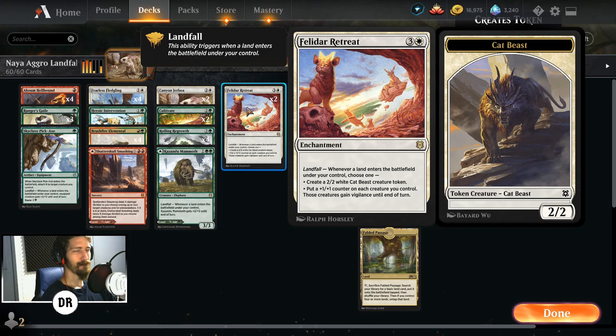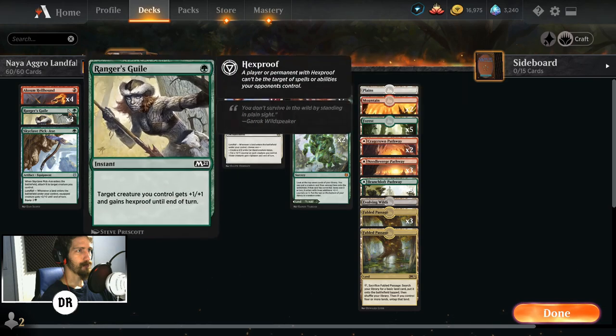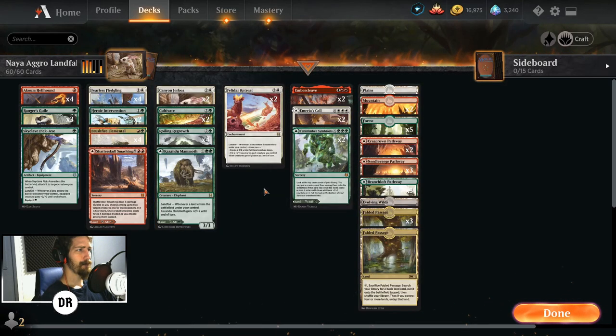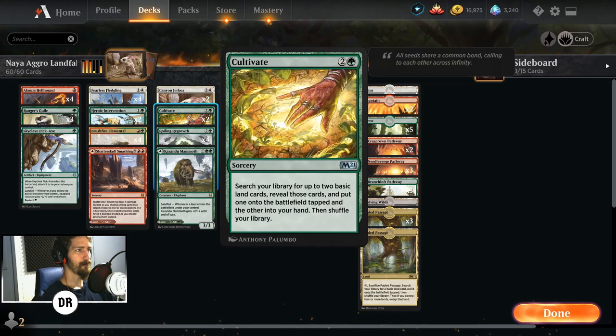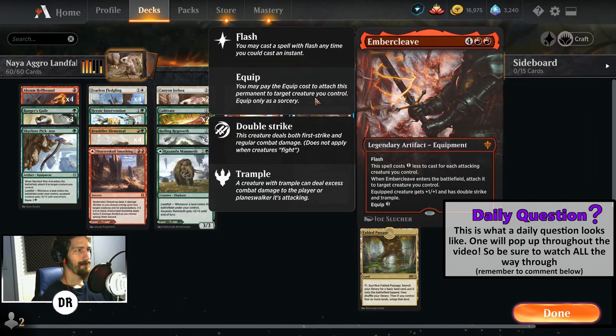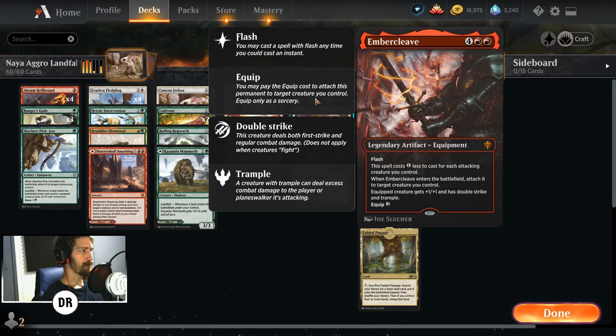You already had two really strong landfall creatures in the Brushfire Elemental and the Hellhound. We're also adding in Fearless Fledgling, which gets a plus one plus one counter and gains flying every time a land enters the battlefield, so the power can really spike. To help push things along we have Roiling Regrowth and Cultivate to help draw out our lands. We have Skyclave Pickaxe which gives our creatures plus two plus two whenever a land enters, and if that's not enough we have Embercleave to throw on these big creatures — the Brushfire, the Fearless, the Hellhound — giving them plus one plus one, double strike, and trample.